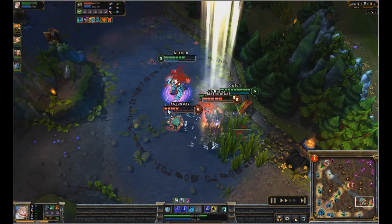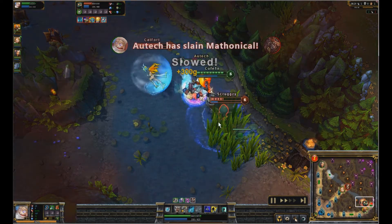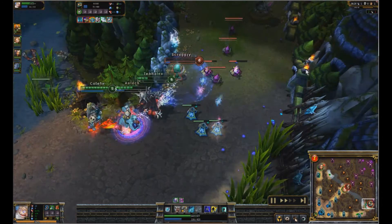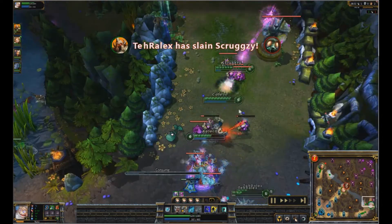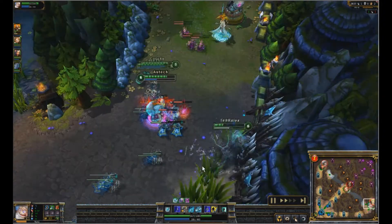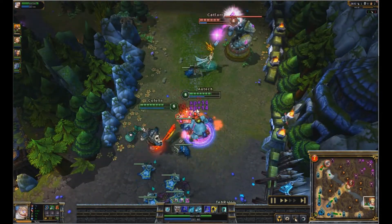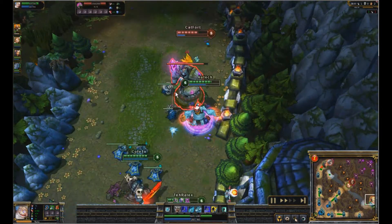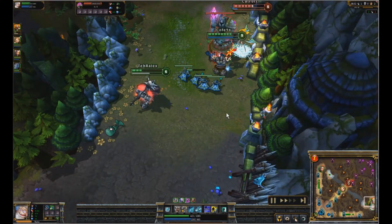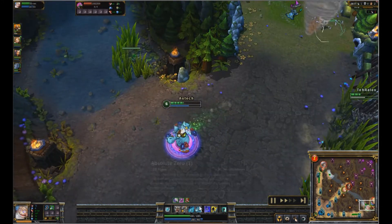Here's a little team fight — not sure what they were thinking initiating here. I get the kill on Trundle, then Nunu runs in with no health and he's dead. Not too bright on their part. We push this turret a bit. Another good thing about Nunu is your ability to push turrets — especially with another melee, because you can Blood Boil them and greatly increase the damage you put out on the turret.